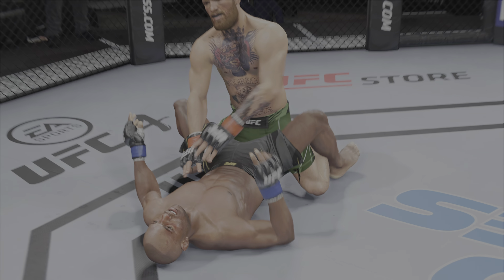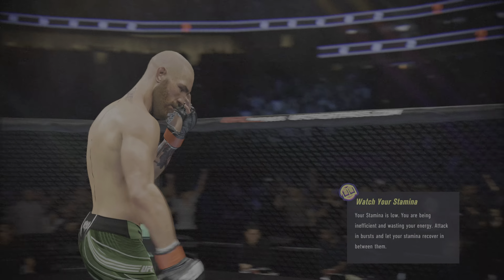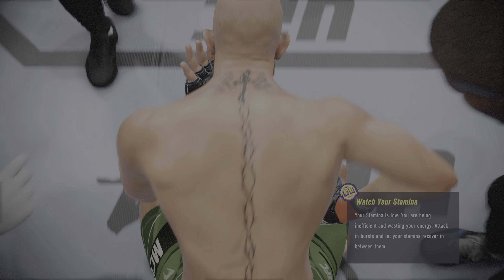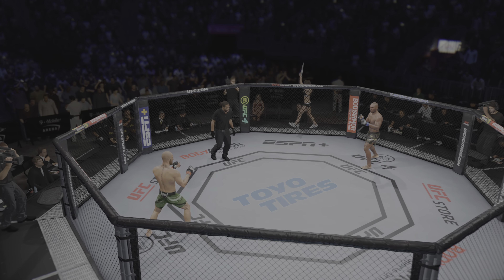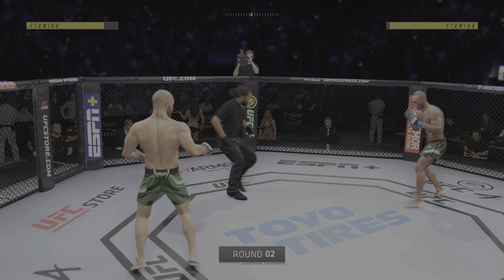Some big punches raining down here, picking the spots well, and hasn't chosen to engage his opponent on the ground — posturing up and making these shots count. Why would he when he's having so much success doing it and fighting in this exact same manner that's leading him to be ahead in the fight? All right, here we go with our second round now — Conor McGregor and Kamaru Usman.